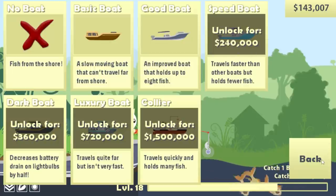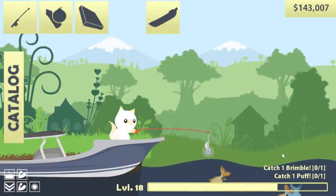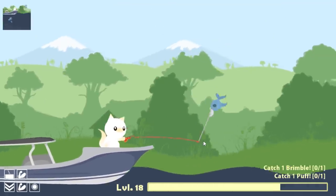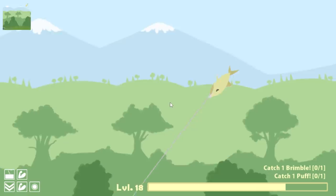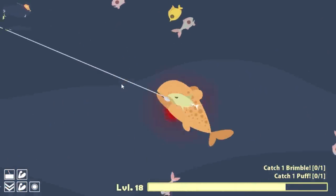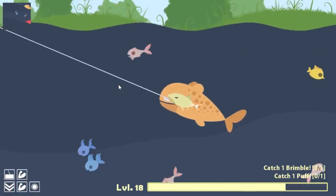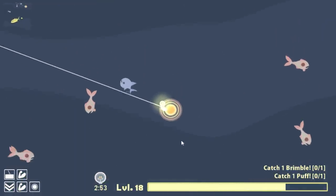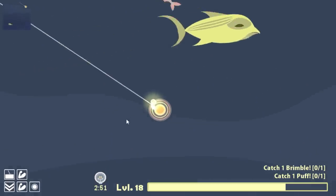We're a little ways away from the new boat that's going to help me get out there deeper. So let's try and find a Brimble — those are the big fish that look kind of like a sausage. I need to catch one sausage, which means I need bigger bait. I forgot we don't have the bait thing. That one's kind of like a sausage, but not quite the one we're after.